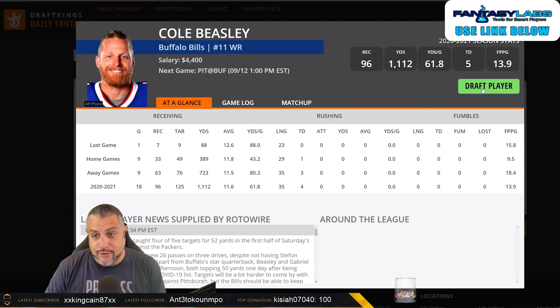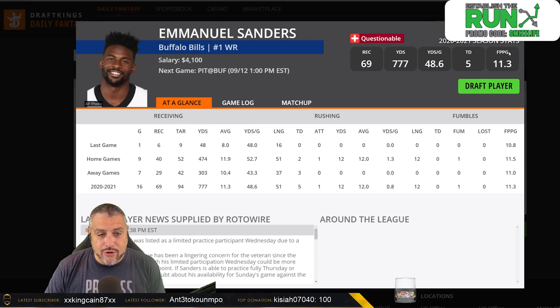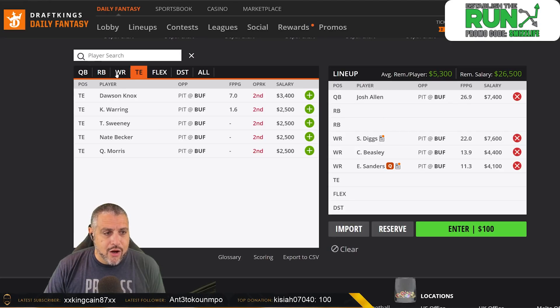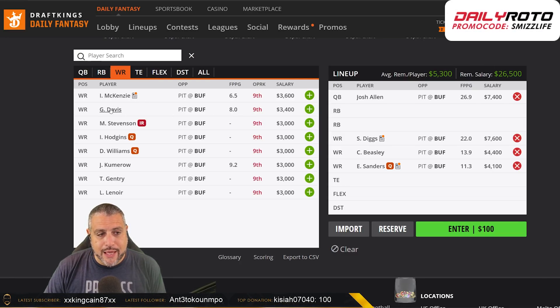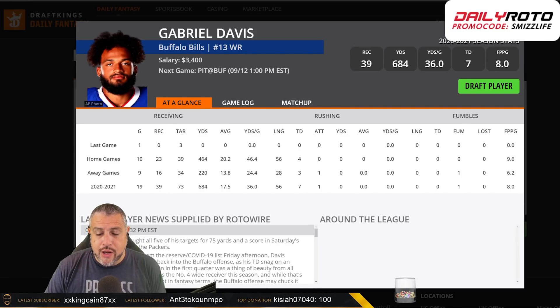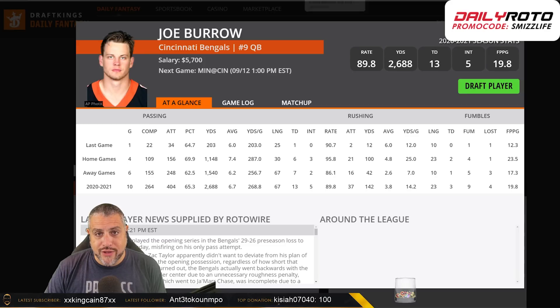We're going to have to wait and see about Cole Beasley — he's been removed from the COVID list, but he's got to be on the list based on how many attempts he gets per game. Emmanuel Sanders will be lined up on the outside. They also have fewer tight ends this year. If you wanted to go with Dawson Knox on the random tight end touchdown play inside the 10-yard line, I'm fine including him. Gabriel Davis at $3,400 is more of a long shot than those top three guys.